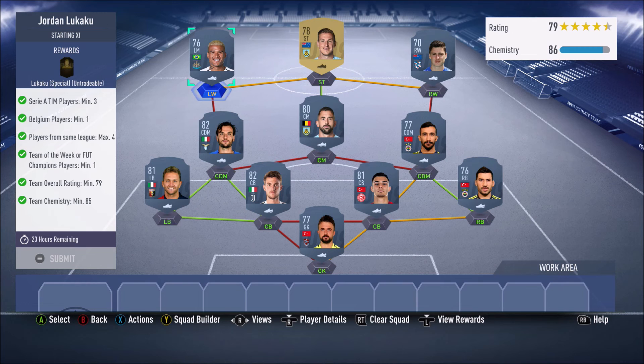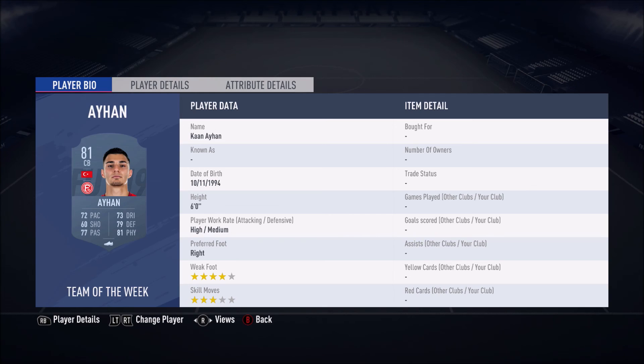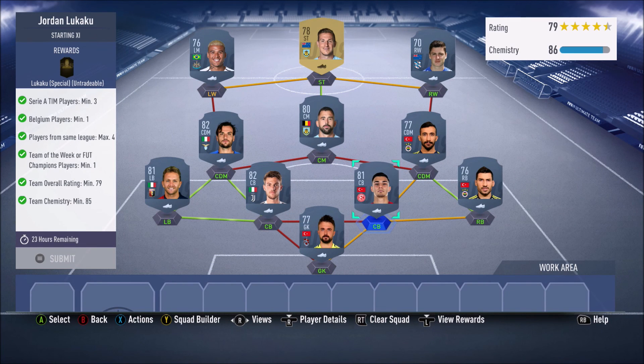For this SBC you're going to need at least three Serie A players, at least one Belgian player, a maximum of four players from the same league, at least one Team of the Week or FUT Champions player, at least an overall rating of 79, and at least 85 chemistry — which we've got here. If you've got red cards in your club, you're not going to be using an in-form, which saves you some coins.